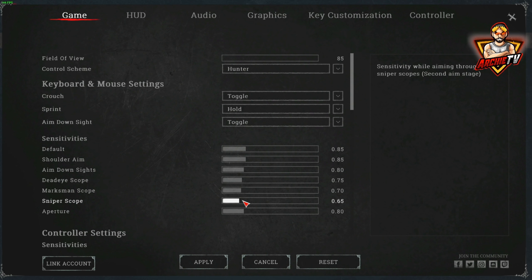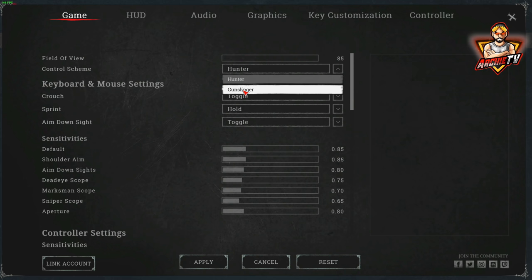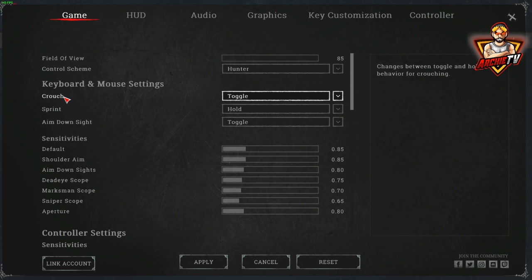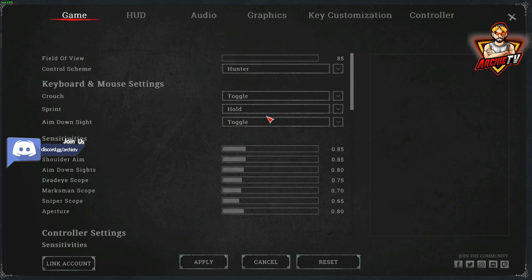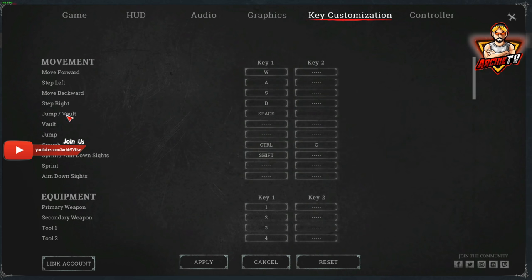You don't need to copy my sensitivity. Find your sensitivity and start practicing in training mode to see if you like it. I'm playing on the Hunter control scheme, not Gunslinger. Gunslinger is new — there's nothing wrong with it — but if you're used to playing games that have their guns up the whole time, use Gunslinger. I just started with Hunter and I'm used to it now. Crouch is toggle, sprint is hold, aim down sight is toggle. These are all optional — you don't need to copy me. Key customizations are all default; my crouch is C and Control depending on where my fingers are.